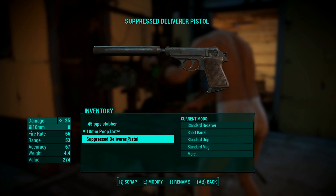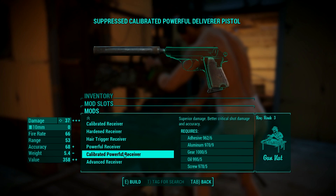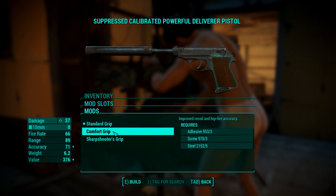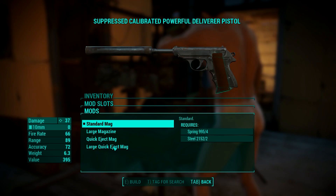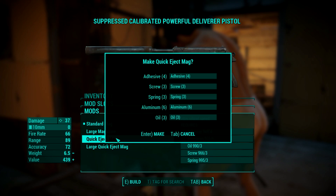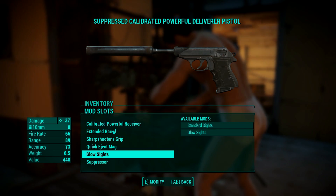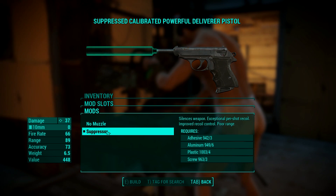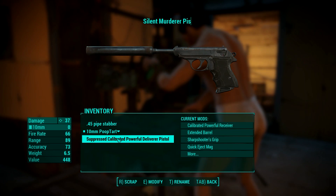The next pistol is the Deliverer, a small gun. The receivers are all the same as the Poop Tart and I went with the calibrated powerful receiver. There are only two barrels — short and extended — and the extended is obviously better, so I took it. The grip only has comfort and sharpshooter options; sharpshooter is simply better if you have the resources. For the magazine I went with the quick eject mag since a large clip hanging out of the grip looks awkward. The sights only offer standard and glow sights — glow improves the pistol in every way so always get it. The only available muzzle is the suppressor, which I took since the Deliverer is a small pistol fitting for stealth kills. I called this pistol the Silent Murderer.